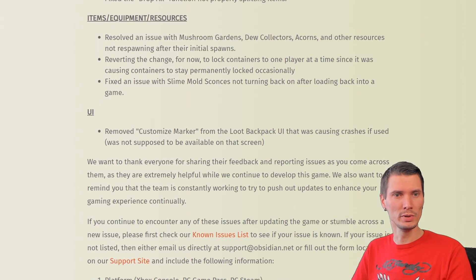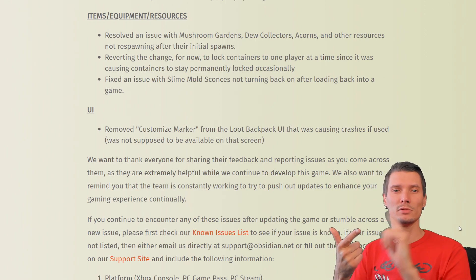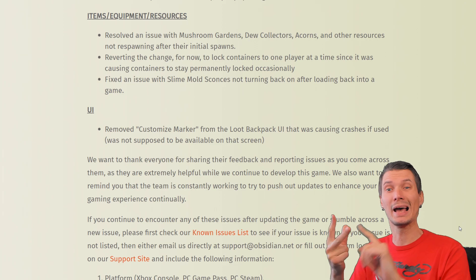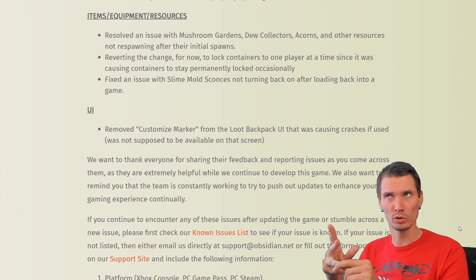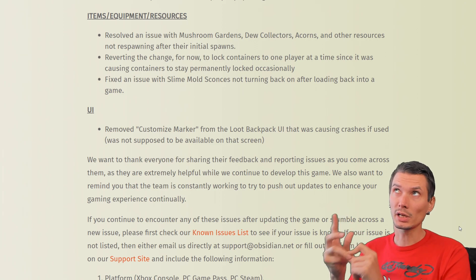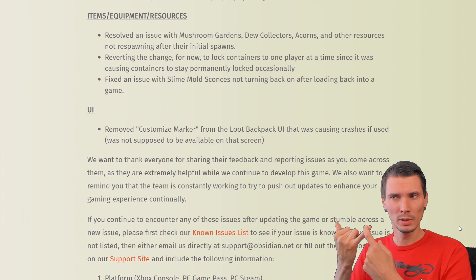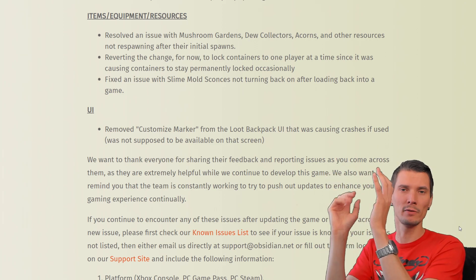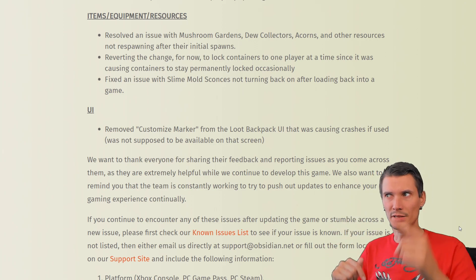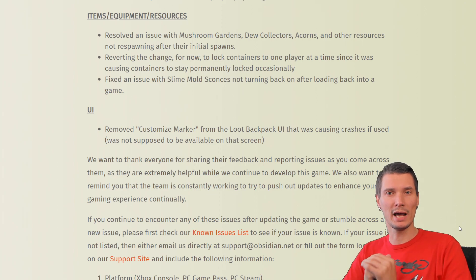Resolved an issue with mushroom gardens, collectors, acorns, and other resources not responding after their initial spawn — that included second-level weeds. I have real doubts about flower petals, the ones that spawn on flowers that you need to kick down — these were not spawning either. But that's all history now; everything should respawn as it should.